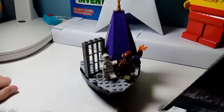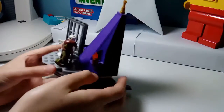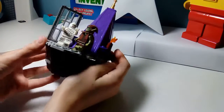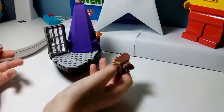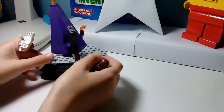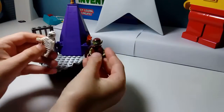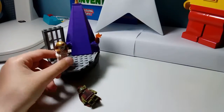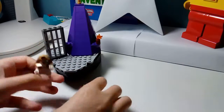Here we have our second build. This is like a shipwreck kind of build. It's a bit weird — I guess it's like a platform, or it could be like a stage in the fair display where there would be performances. But there's just a mummy and a goblin up here. Sorry, I forgot the mummy's headpiece — it's got like a headpiece there.